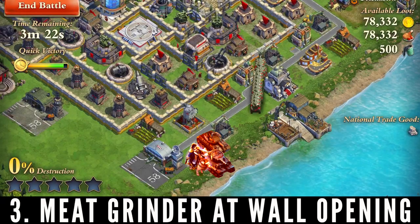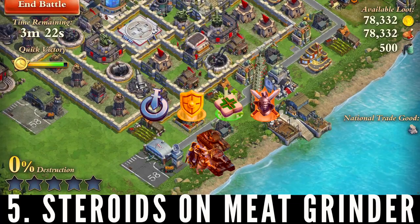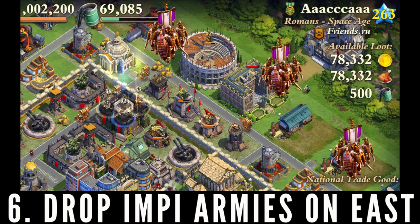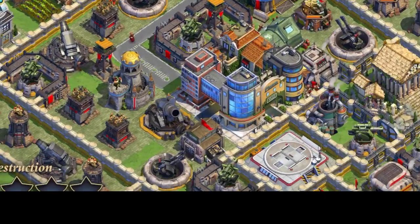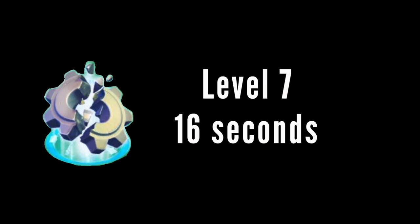Decoy near the town center to trigger all the important buildings. Drop our meat grinder at the wall opening. Drop commies around the perimeter. Blitzkrieg at the Acropolis. Steroid combination on the meat grinder. Drop our three impy armies on the east side — this is where we take advantage of the fact that all the splash damage buildings are concentrated on the west. Then sabotage the rocket arsenal. Our level 7 sabotage lasts for 16 seconds, so hopefully this will buy us enough time to take it out.